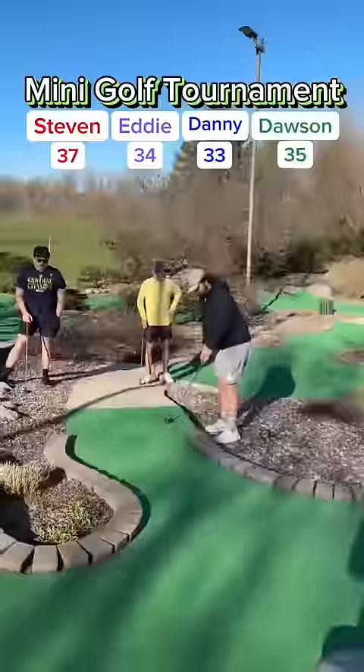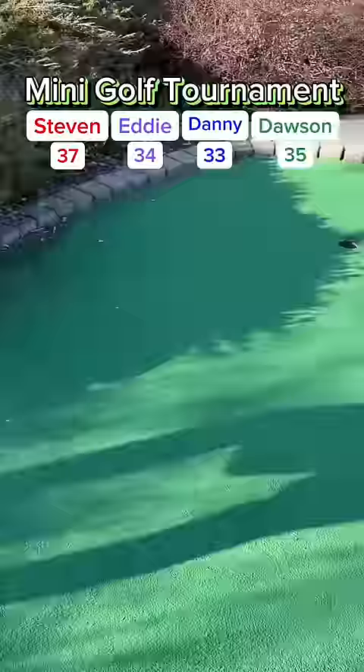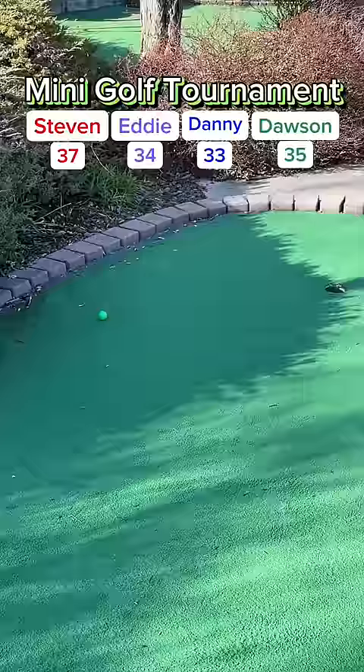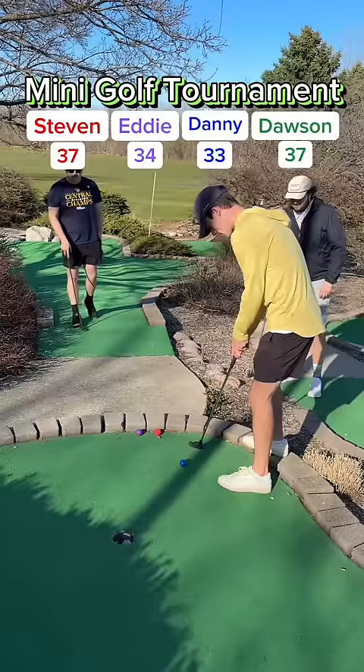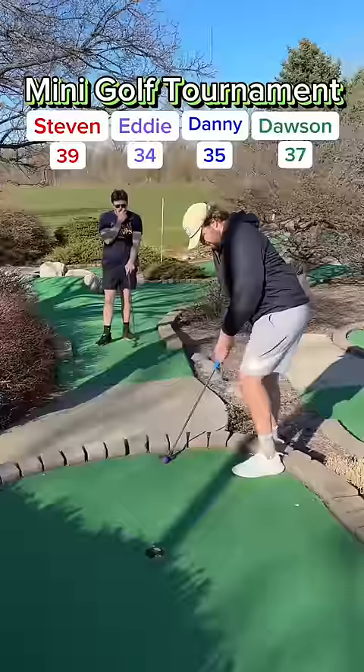Eddie's putt gets over, down by the hole — a good tee shot there from Eddie. Scary tee shot, you never know what bounce you're going to get. My putt — bounce is over, bounces back off the wall. Steven's putt gets a bounce, rolling down by Eddie, hits off Eddie's ball. Dawson's putt gets over by the hole, bounces back — has a downhill putt for 2. Tricky putt here for Dawson but he drains it, up to 37. Still in this tournament. My putt for 2 — almost missed it but got it to go, up to 35. Steven rolls it in for his 2, up to 39. Eddie to stay within 1 — got it to go, up to 36. 3 holes to play. On to hole 16.